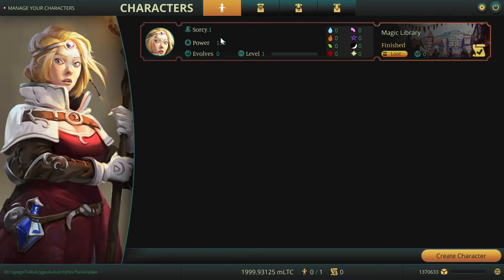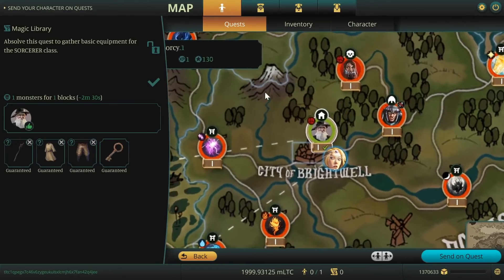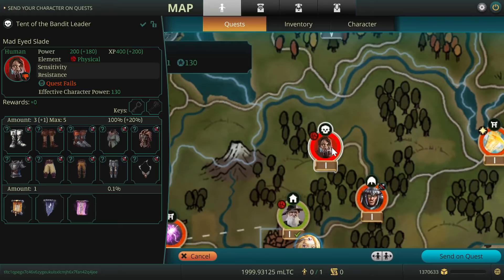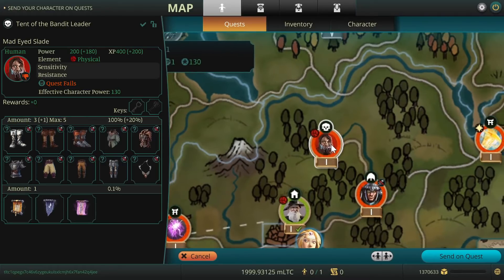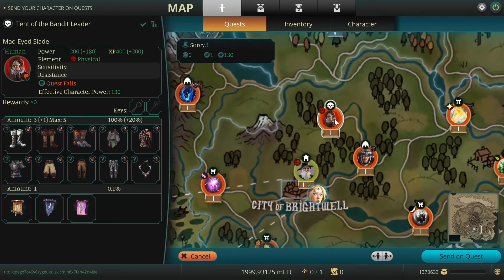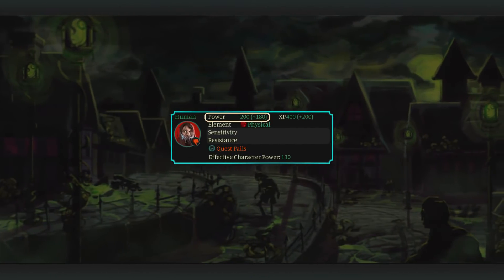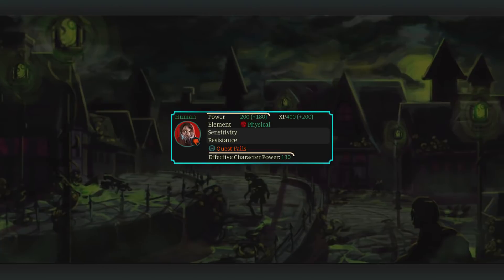Click on your character and select the quest Tent of the Bandit Leader or Cottage of the Old Witch on the map. The red circle around a quest indicates that your character is not yet strong enough to complete it successfully. You can see the opponent's power value on the left side of the quest screen. The strength of a monster is defined by its power value, and your character must be at least equal in power to beat a monster.